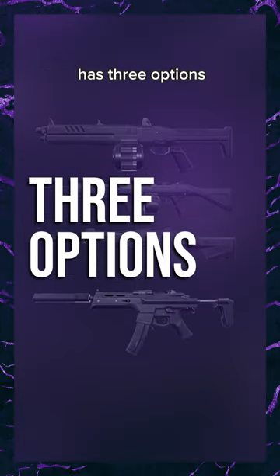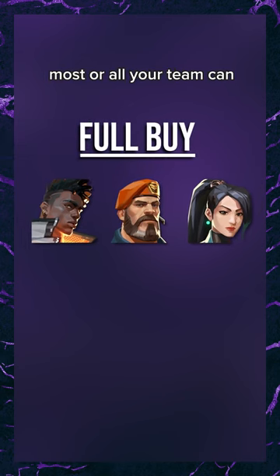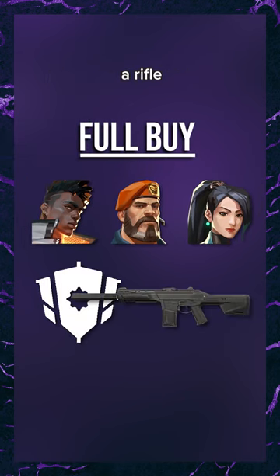Any round other than pistols has three options. A full buy is when most or all your team can full buy: heavy shields, a rifle, and utility.